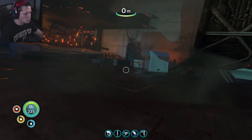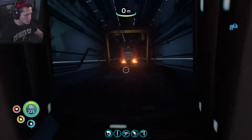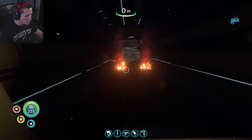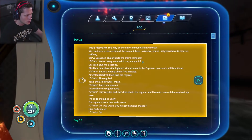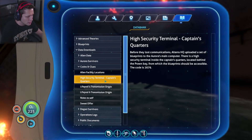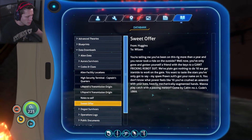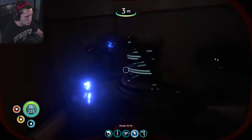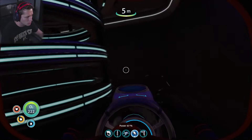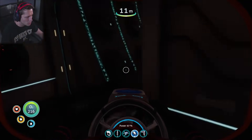Alright, I've got my propulsion cannon in case we need it. Most of this stuff should be taken care of. So we've got the captain's quarters, the cargo bay, and cabin number one. Cabin number one and the captain's quarters are right next to each other, so really we just kind of have to find the cargo bay.